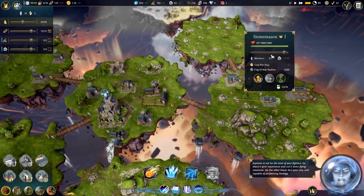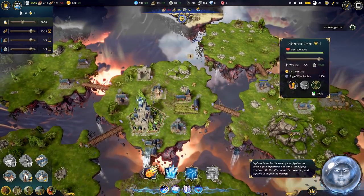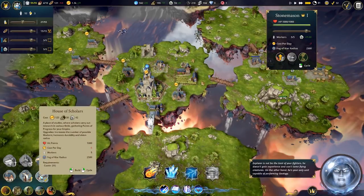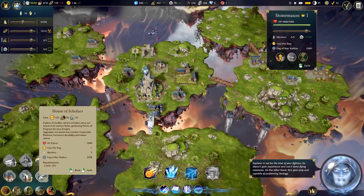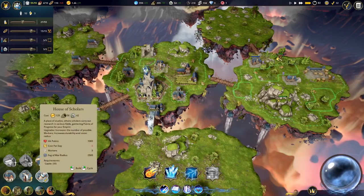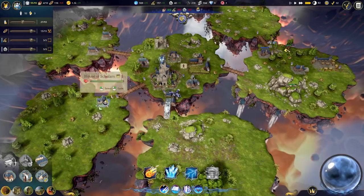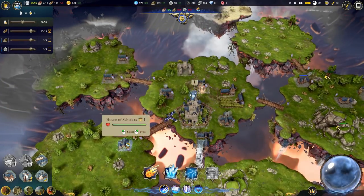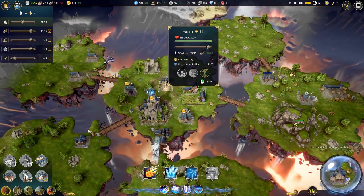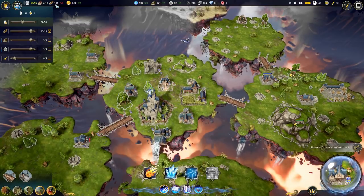We have a lot of stone coming in now which is great because we need it to upgrade a whole bunch of things. What do we want to build? House of Scholars - it gives us progress points. Maybe we should build that - we'll build it down here since we don't really have anything there. We'll set one or two workers on that. Looks like we have food issues again, so let's make another farm before we all starve to death.